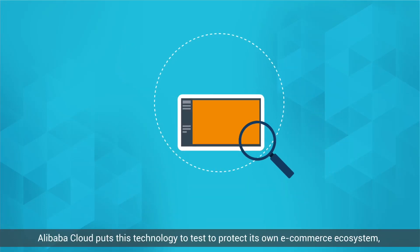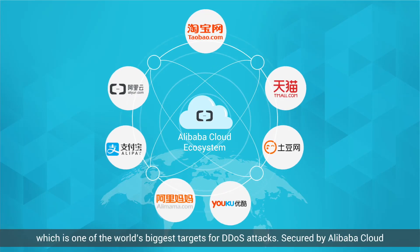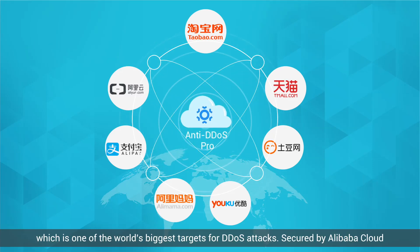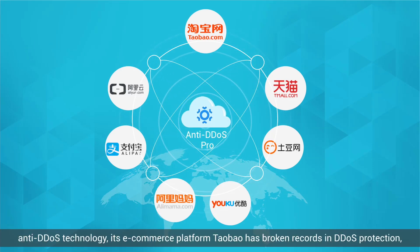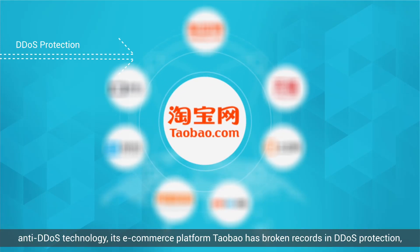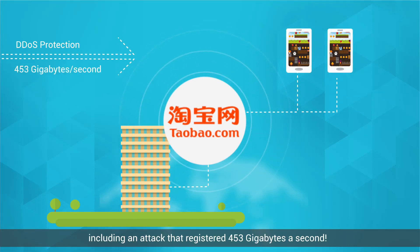Alibaba Cloud puts this technology to test to protect its own e-commerce ecosystem, which is one of the world's biggest targets for DDoS attacks. Secured by Alibaba Cloud Anti-DDoS Technology, its e-commerce platform Taobao has broken records in DDoS protection, including an attack that registered 453 gigabytes per second.